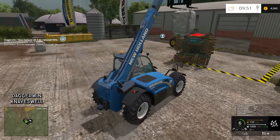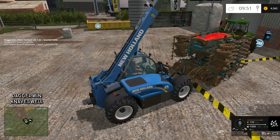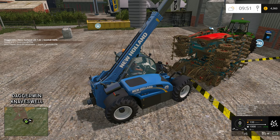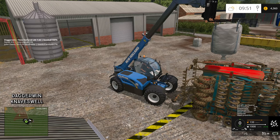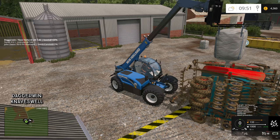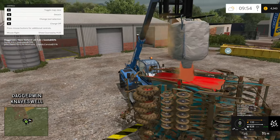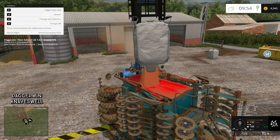Might be better if we load it from the back — get as close to those back tine springs as possible, and then extend the boom. That might be a bit too far away — that might be good. Yep, the icon has appeared. Let's hope for the best. There we go. Obviously the cover doesn't fall back on this drill, so it's not 100% realistic, but the idea is brilliant.